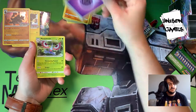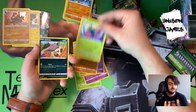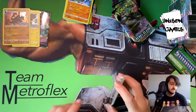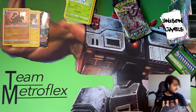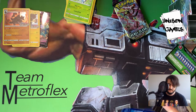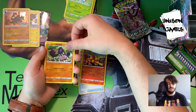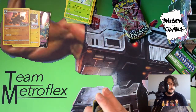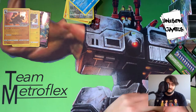Second box packs: Psychic Energy, Masquerain, Hattrem, Kricketot, more pre-evolutions for Coalossal, Galarian Corsola, Binacle — which means we can play Barbaracle — Scyther, and Volaby. Next pack: Dreepy, Galarian Yamask, and Butterfree. This is actually shaping up pretty well if we were in a limited event. Last pack: Metal Energy, Kricketot, Hattrem, Poké Ball, Magmar, Galarian Yamask, Surskit, Stufful, Weezing, Unfezant, and Seismitoad — more pre-evolutions for Coalossal.